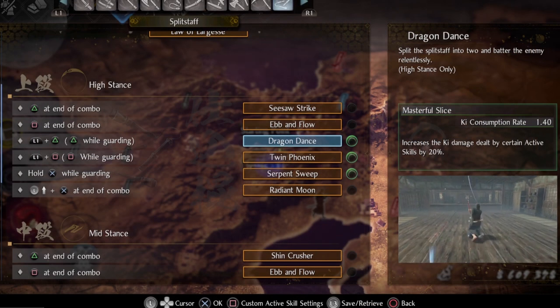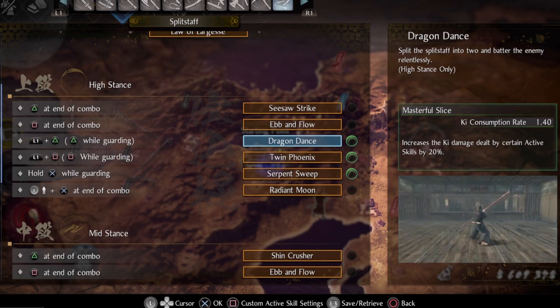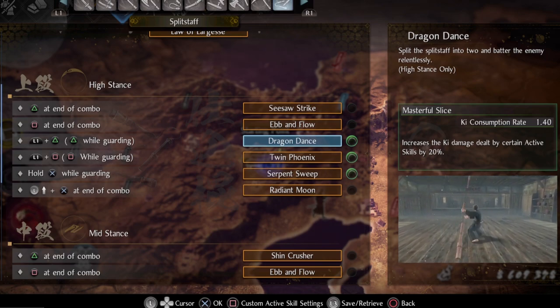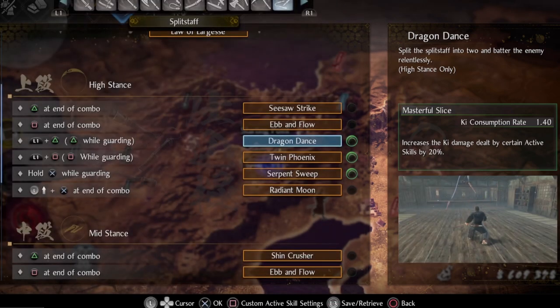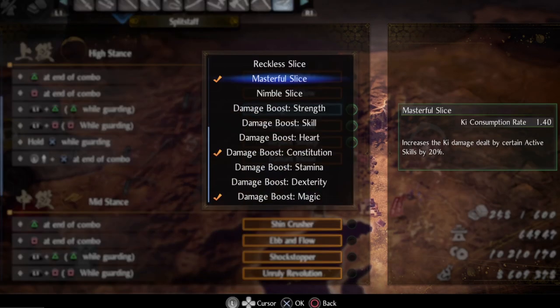Don't forget to put some kind of boosts on all active skills. The active skills we're going to use are Dragon Dance, Twin Phoenix, and Serpent Sweep — so definitely put attack bonus courage, magic, and constitution if you can. I also went with Masterful Slice on Dragon Dance, but this is a trade-off because the ki consumption rate goes through the roof with it.